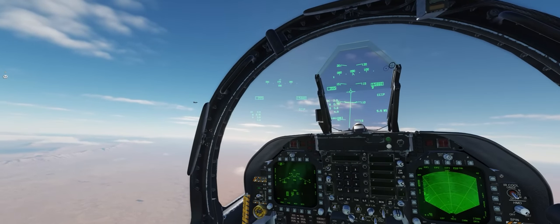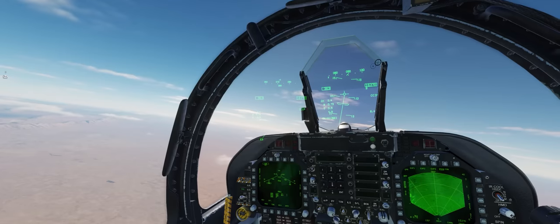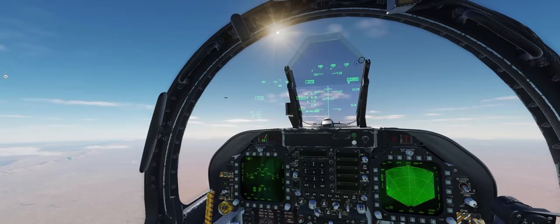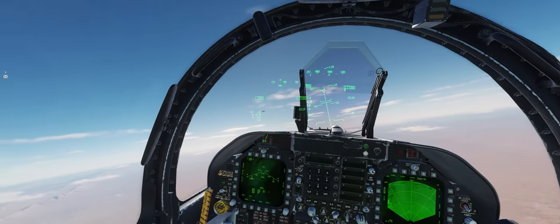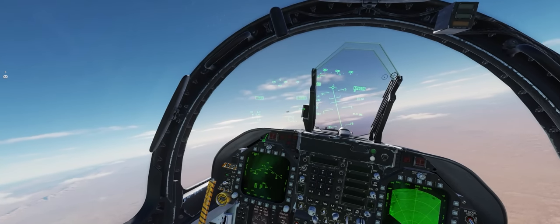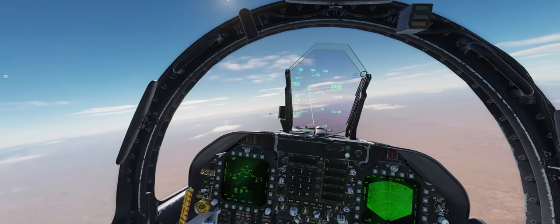The steeper the dive, the quicker our CCIP cross is going to come back up on the HUD, which means we can drop the bomb from a higher altitude. That's important because the lower we get, the more types of weapon systems will be able to reach up and kill us — everything from heavy AAA to a kid on the ground with a BB gun if we get too low.